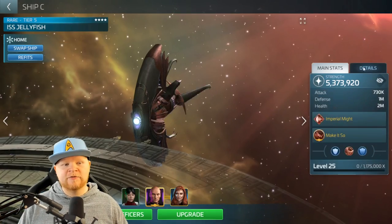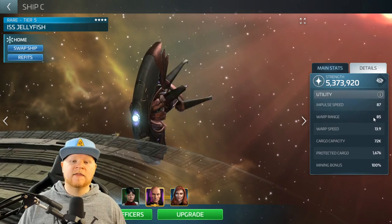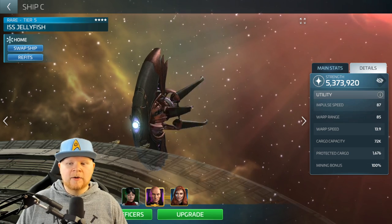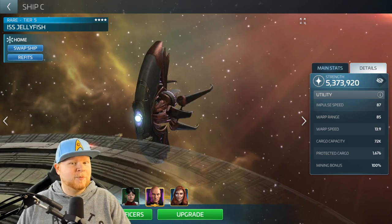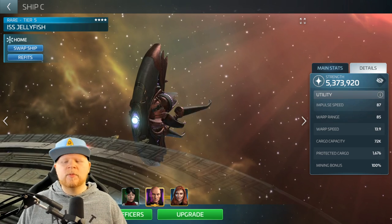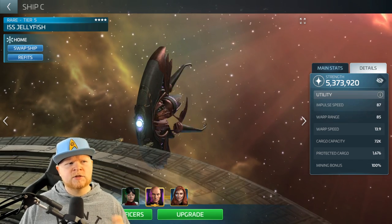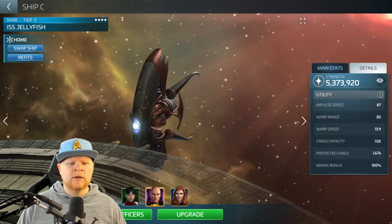My jelly at tier 5 has a warp range of 85 after upgrading the warp range. This ship can go much higher as you upgrade it further. The highest I typically recommend taking your jelly is tier 8 or tier 9, simply because of the resources involved. At tier 8, if you just buy the warp engine, you can reach warp 105.